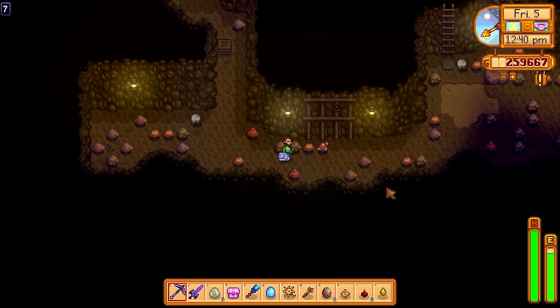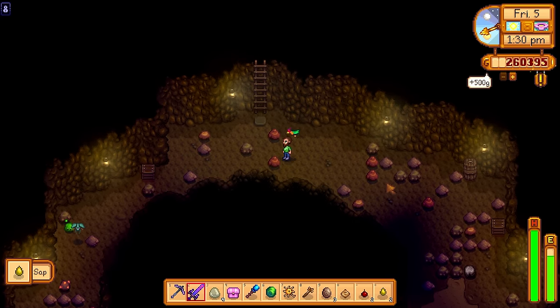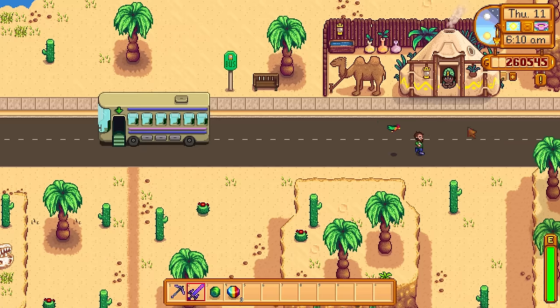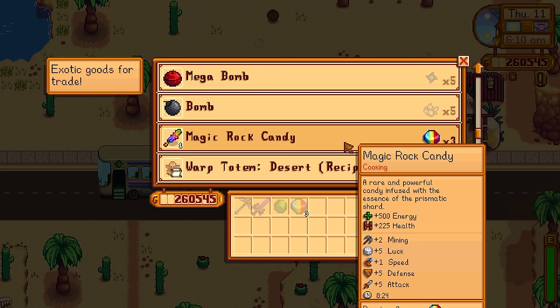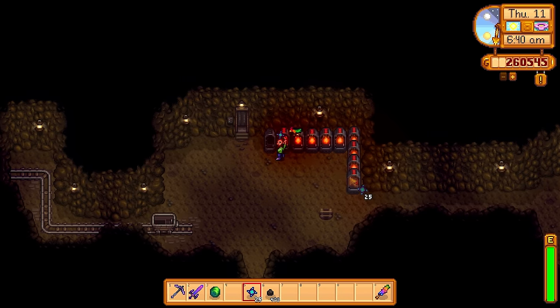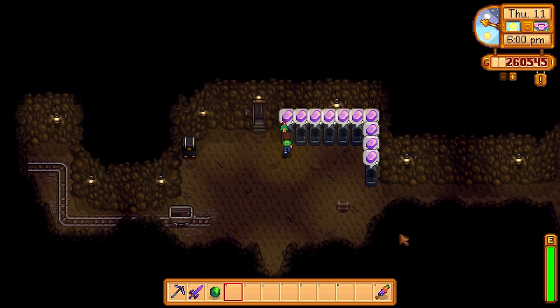We also have the Frog trinket — some people hate it but I love it. It will one-shot any enemy in the game, but beware: when the frog eats an enemy, that enemy will not count towards your monster eradication goals and you'll get no items from it. You should now be at the stage where you have tons of Prismatic Shards, so every Thursday without fail, visit the desert and purchase Magic Rock Candy — you can only get one per week. If you play co-op, each player can purchase one, which is a great way to stock up.